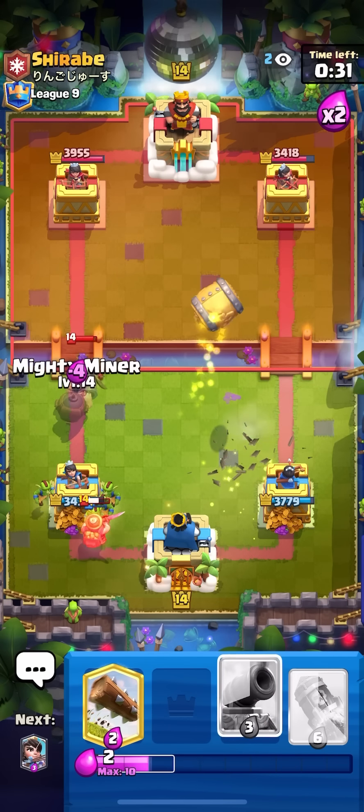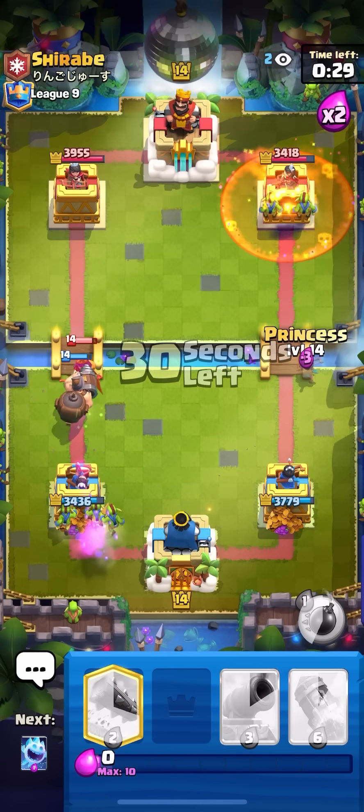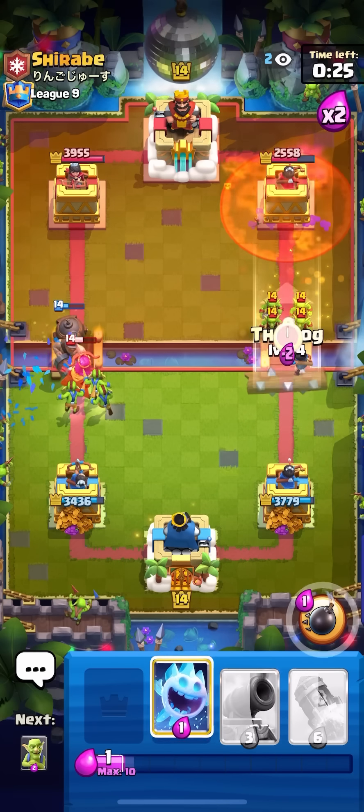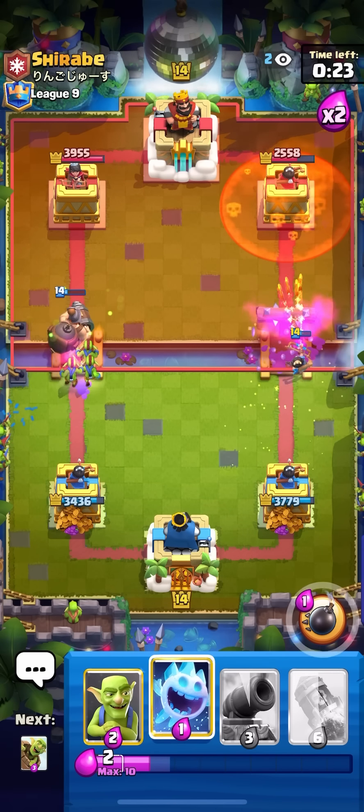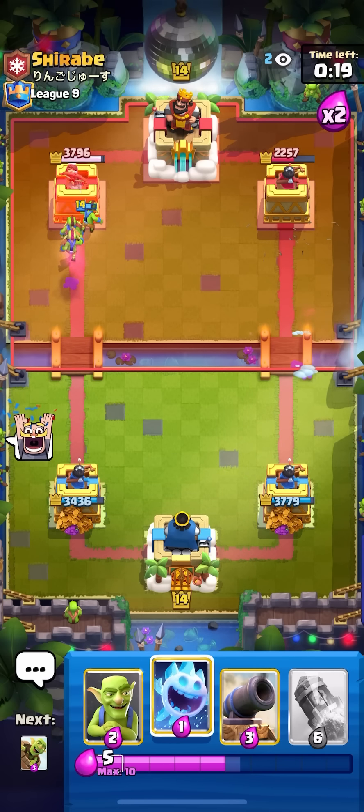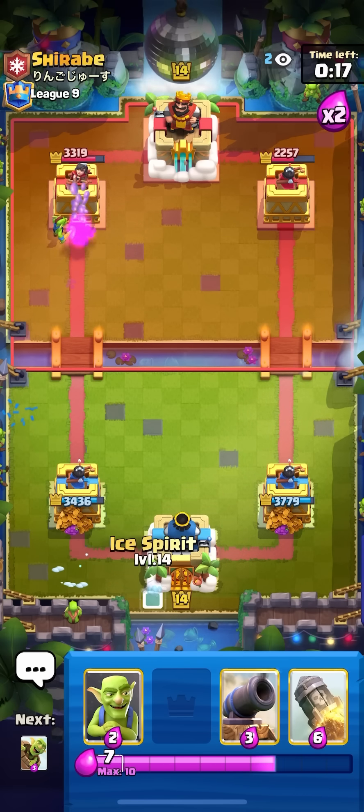Going ice spirit, goblins — I think that's gonna catch anyway because of my spirit. Barrel then mighty miner, princess immediately. That poison — okay. Logging on the goblins, I get an extra hit from that. Let's go — I'm up 1000 now, I'm in a really really good spot, I shouldn't lose from here.